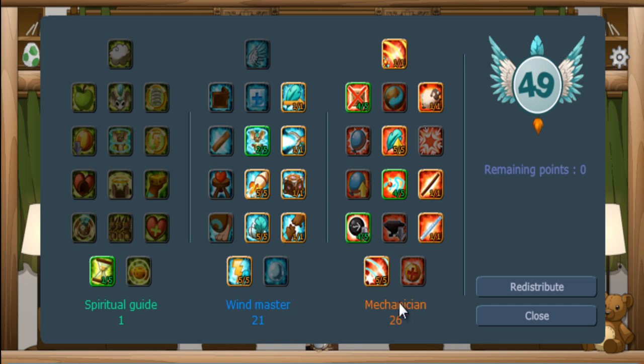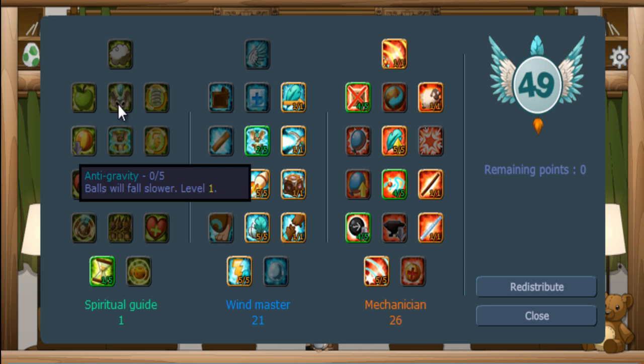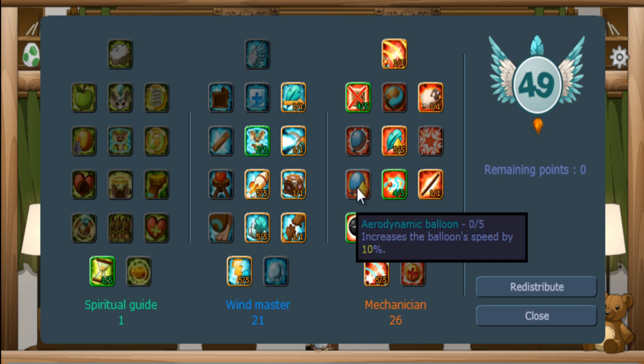I call it mechanic because it's less words. Spiritual guide is for maximum saves — if you want the most saves every turn, you want the spiritual guide. Windmaster is if you want to have fun as a shaman or move around really freely. If you want to make really stable hard mode builds, you want mechanic.